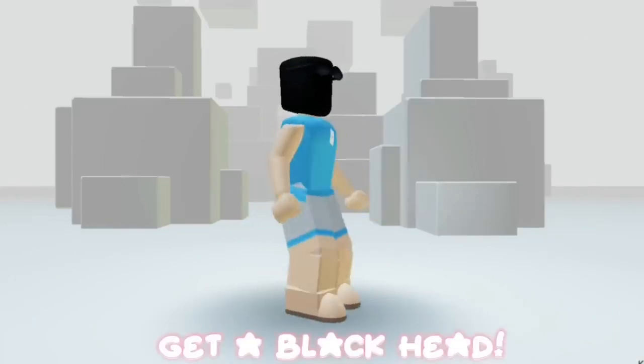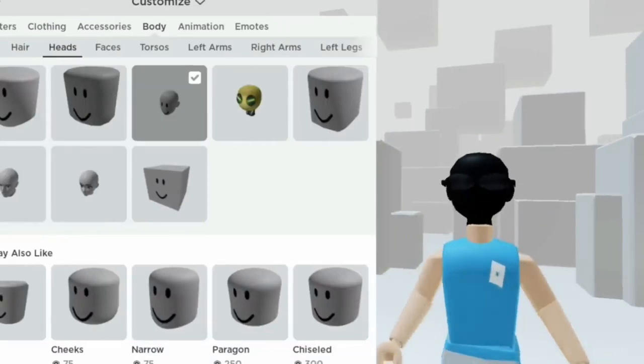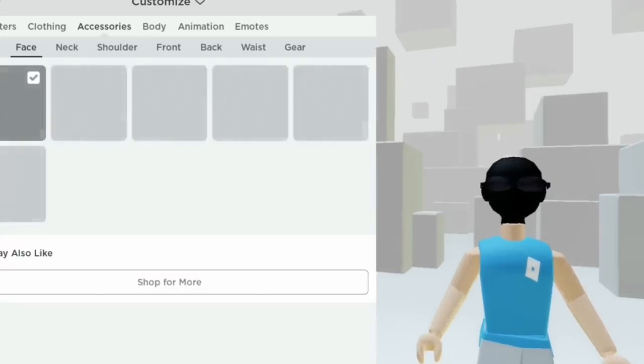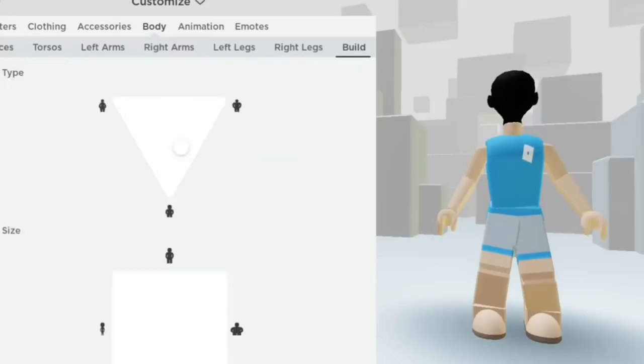Get a black head. Use City Life Head. Go to Build. Put it on R6.